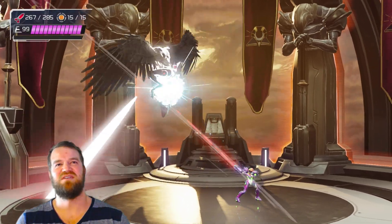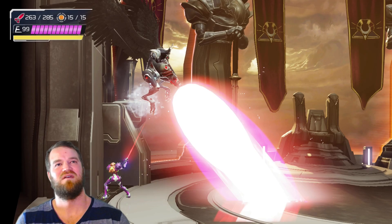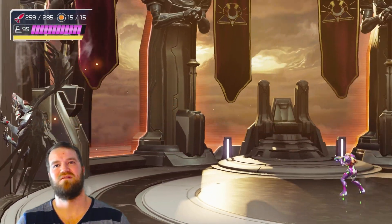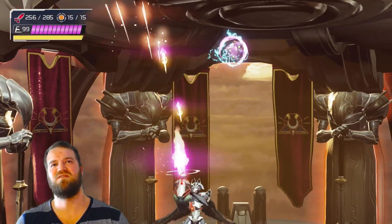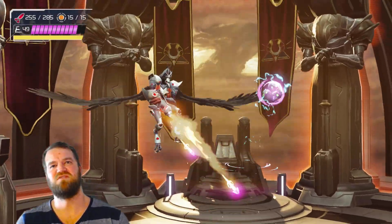What's nice about this phase is he doesn't have that shield, so we can just unload missiles on him — we have plenty of missiles. For this one we go around in circles and then on the way down we can give him a little missile treat.